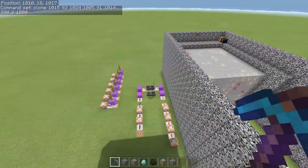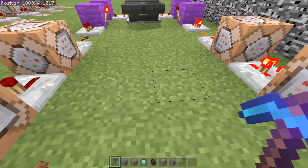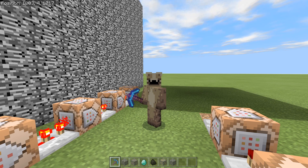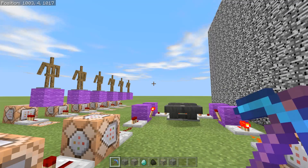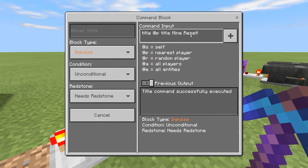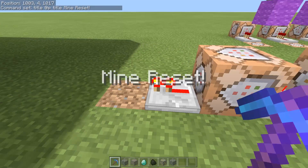I'm using that as the mine reset. Obviously if you're playing prisons, you could have that as plain oak, or plain cobblestone, or whatever you want for your prison. Then this is just telling you the mine has reset.